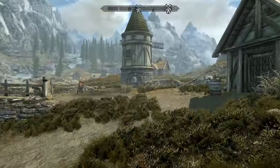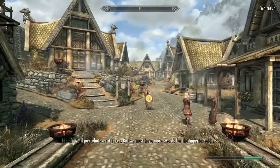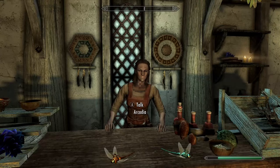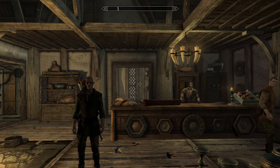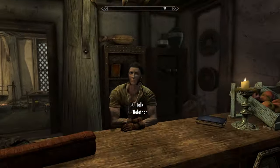Now that we've raided the farms, we'll head into Whiterun. Inside Whiterun, we will go straight over to Arcadia's Cauldron. Hopefully, we'll find some wheat for sale. We want a total of 16 wheat to be as efficient as we can. Luckily, we have free wheat right here. We're also going to sell any equipment we don't need to try to get about 500 gold for later.